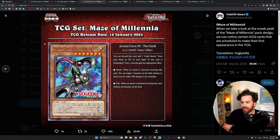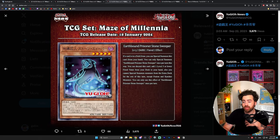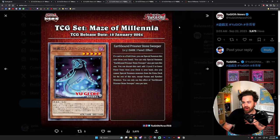We got new Arcana Force monsters, which is always interesting. New Earthbound support is coming — I was wondering when we'd get that. It is seeing a little bit of play in the OCG right now. The new Earthbound Immortal, Geo Gratia, must be fusion summoned. At the start of the damage step when this card battles a monster, that monster's attack becomes zero. If no monster is destroyed by battle, you can destroy all cards your opponent controls. It has 3000 attack, there's an Earthbound fusion and Earthbound synchro, and if this face-up card leaves the field because of an opponent's card, you can special summon one Earthbound monster from your deck or extra deck.